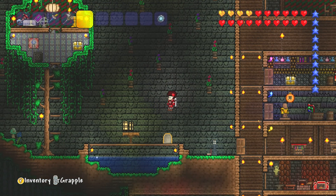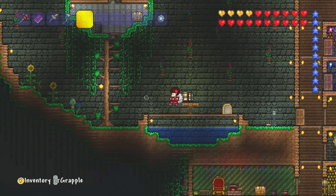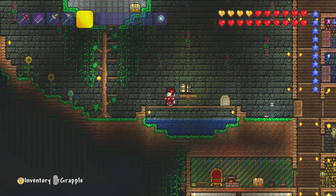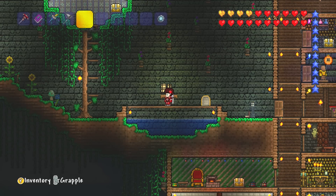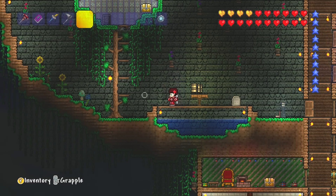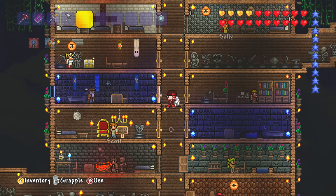His idea was to try and get Truffle to show up. I don't entirely know who Truffle is, but apparently if I build myself a mushroom biome and then put a house there, Truffle will show up and then I can buy a mushroom spear off him.